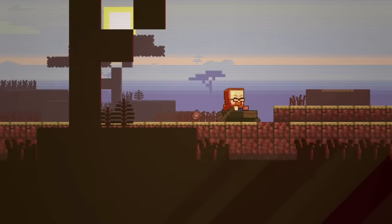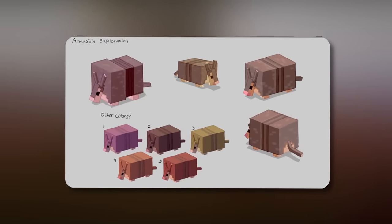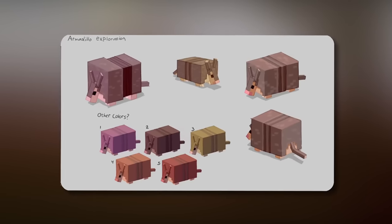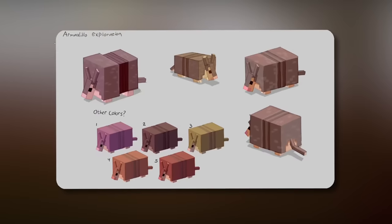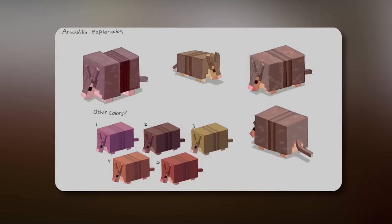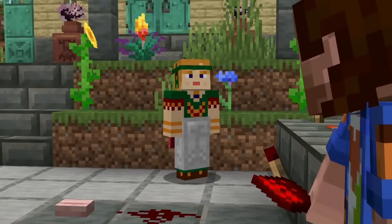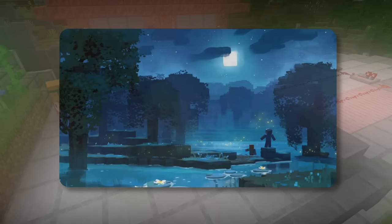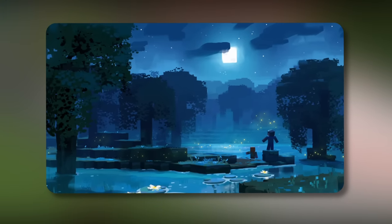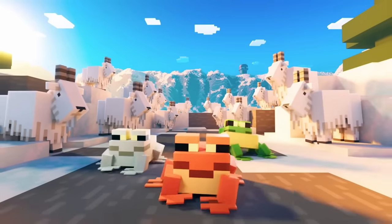This caused quite a bit of confusion, as many people thought we were getting only one armadillo. However, in more recent concept art from an episode of Minecraft Monthly, we can see five different versions of the armadillo alongside the one shown at Minecraft Live 2023, with multiple different colors. That said, concept art is not a commitment — Mojang previously showed fireflies in early concept art for the Wild Update but did not deliver. However, as we saw with the frog, Mojang adding multiple color schemes to a mob is nothing new.